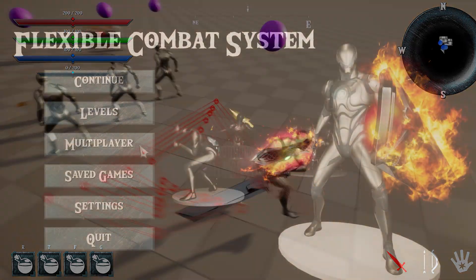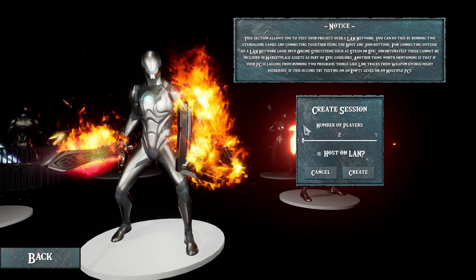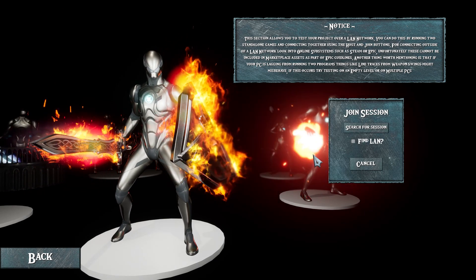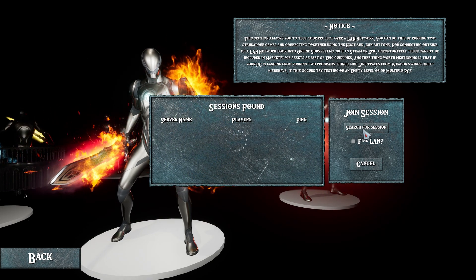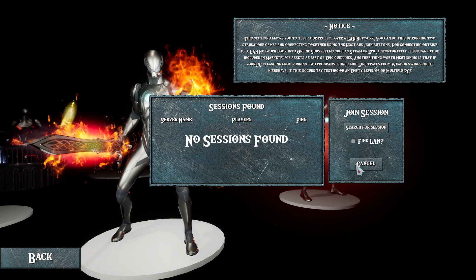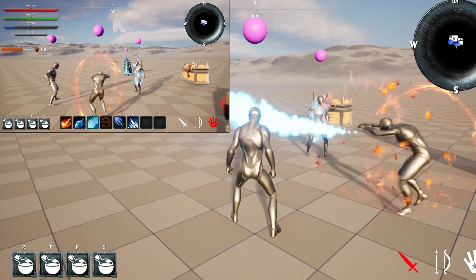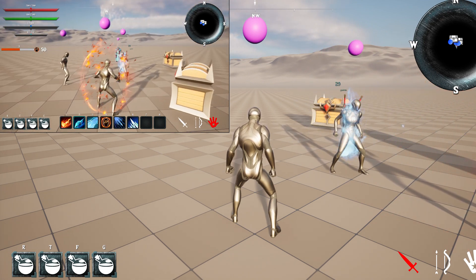To counter this, I've added a way you can connect with other players on your local network through the main menu, and you can host and join games as you like. For connecting to other players on other networks, most commonly people use a subsystem like Steam or Epic. There are many tutorials out there on subsystems; however, subsystems can't be included in marketplace assets as part of the regulations, so you will need to set this up yourself.